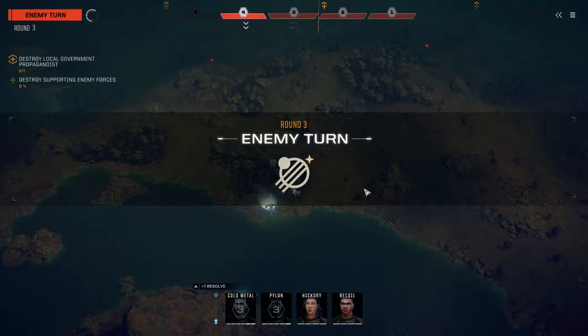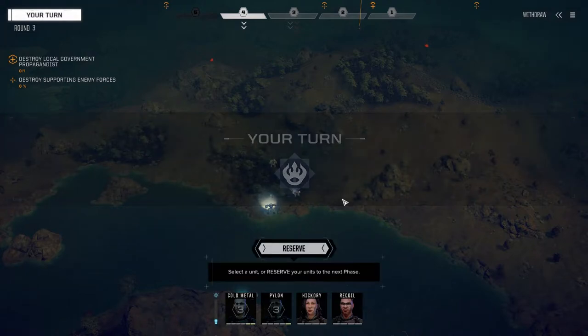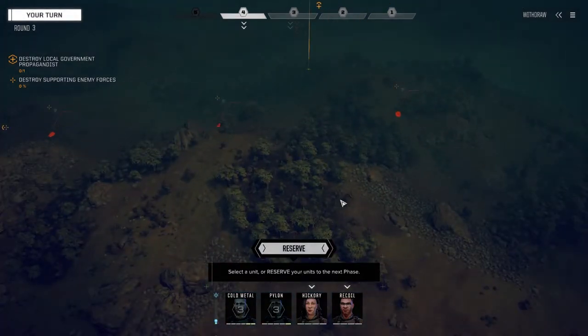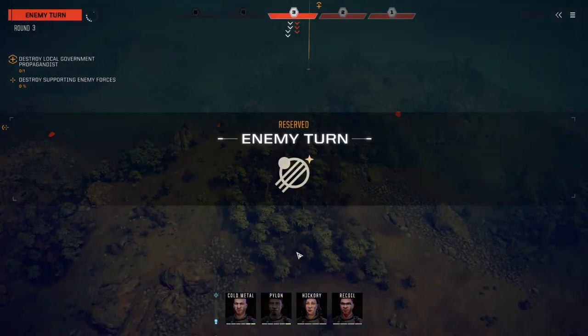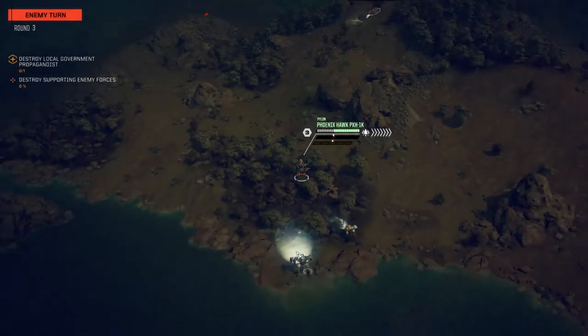I hope some of those vehicles are clan vehicles with clan weaponry. Alright, that guy moved first so he is a light mech, or possibly a mech with a command module. I hope this doesn't end up being a bogus run. Okay, Drill Sim.